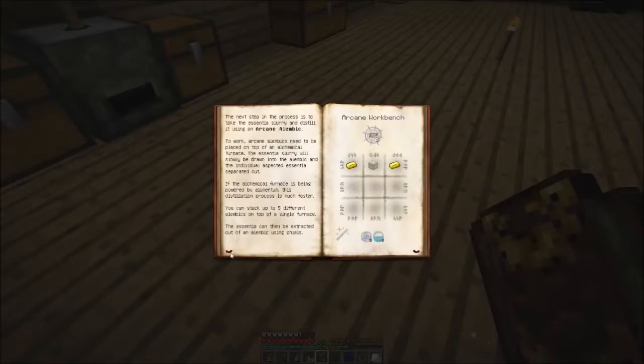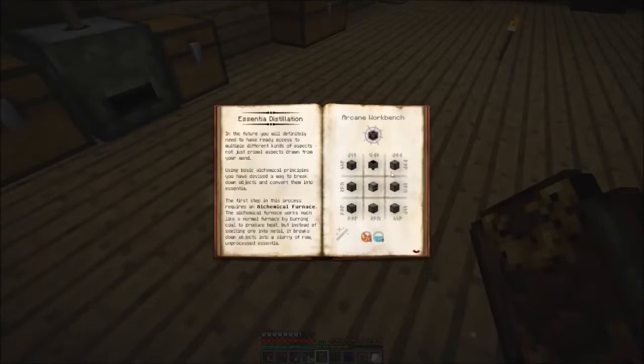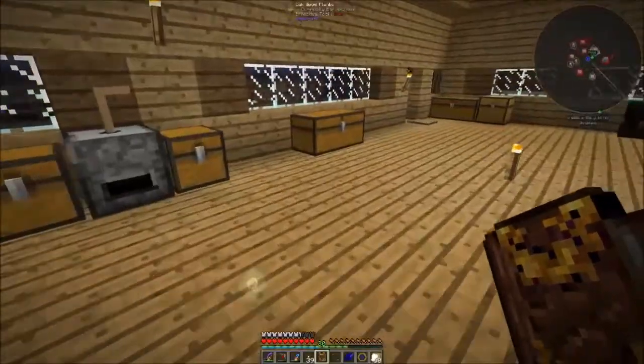So we're going to need one of these — we're going to need a crucible, a furnace, and seven arcane stone blocks. Fortunately, I just made a ton of them.